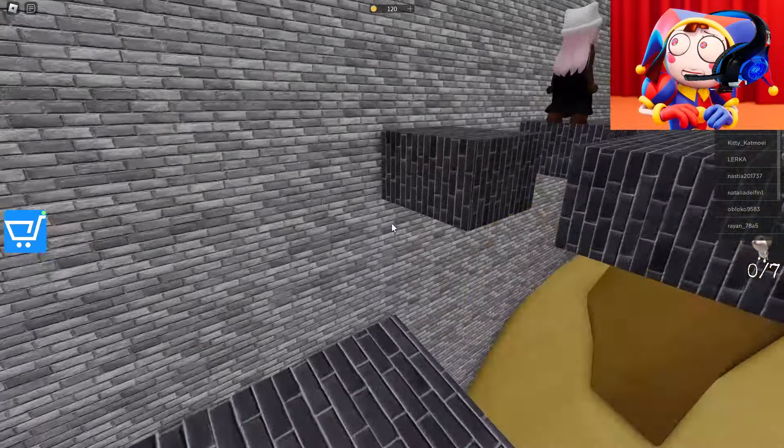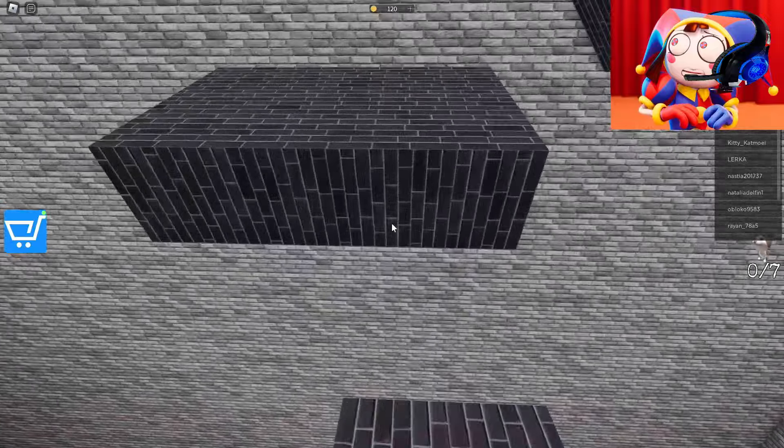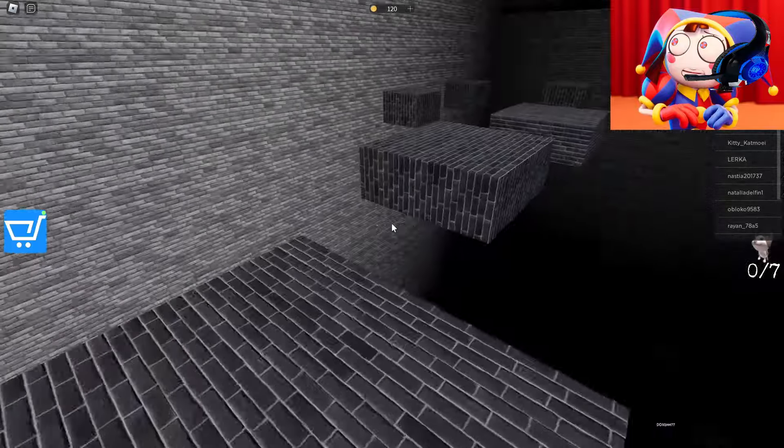Let's see what's behind this door. That's a huge dog's head. We need to go through this obby in order to save the first kitten. Some platforms are falling down. Jax, you go through this obby like a real pro.